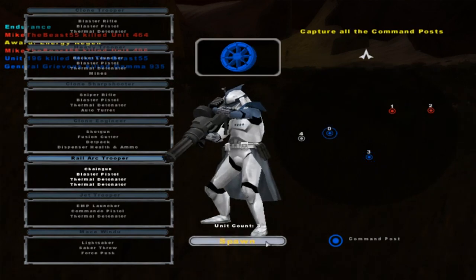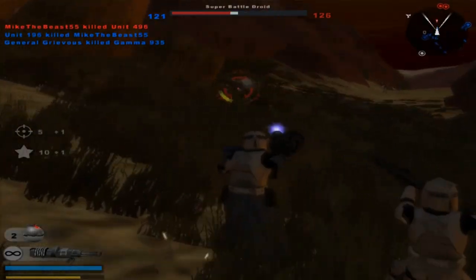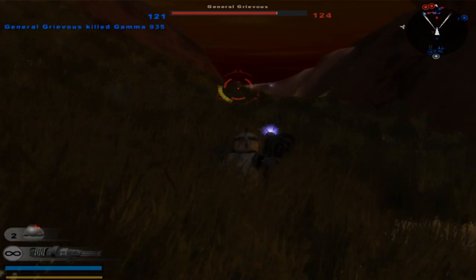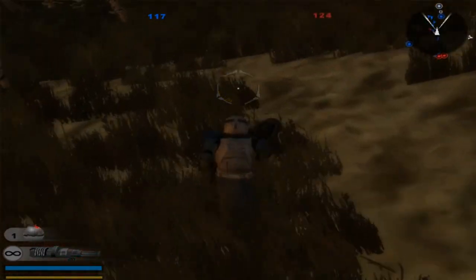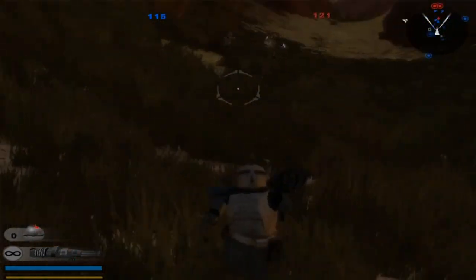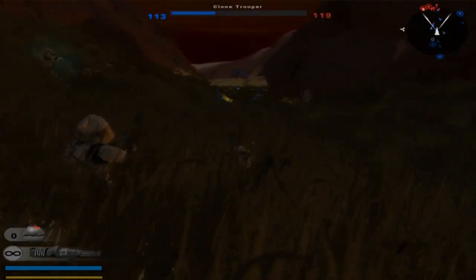Let's use General Grievous — the bigger they are, the harder they fall. Take out that battle droid. Republic is in control of a command post; hostile reinforcements are being depleted. We needed that. General Grievous died — good.